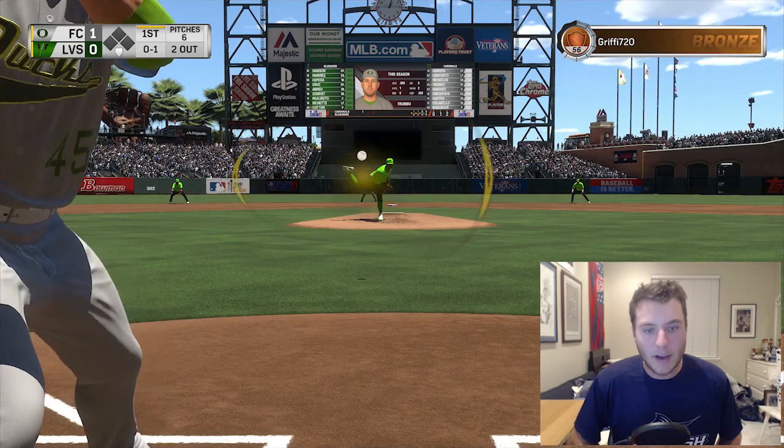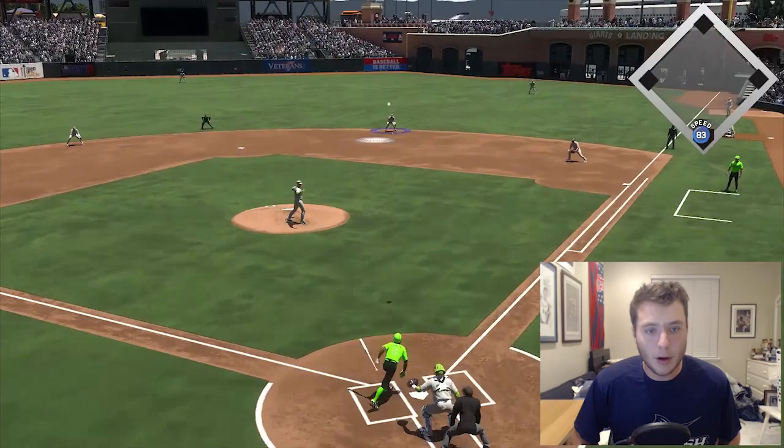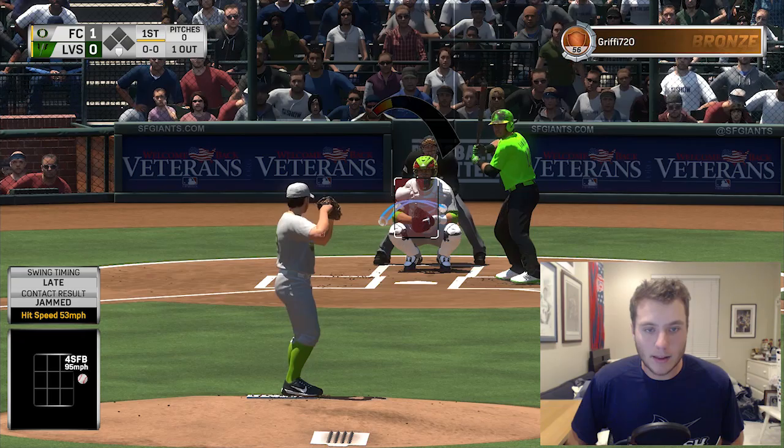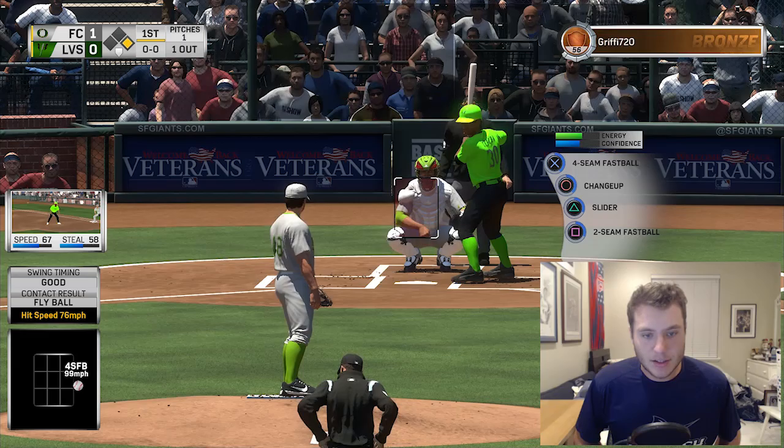I'm telling you guys, this lineup has some sick power - one of the best power hitting lineups I've had. He gives me a fastball up, I felt like I was on it but he makes a nice play. 1-1 count, gonna try and get one out with the starter then make a move to the bullpen. Let's go to the bullpen - into the game is Tommy Conlay. He throws absolute cheese, like a less expensive Hunter Strickland.